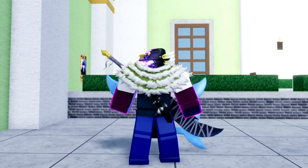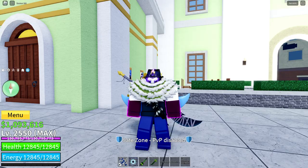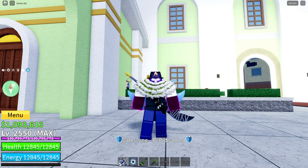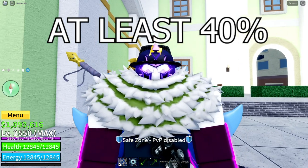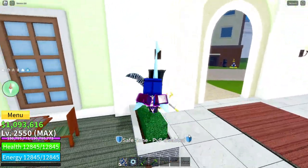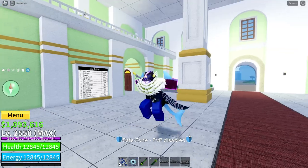Also, make sure that you have space in your inventory for the fruit you are getting as payment so you can at least accept it. As well as that, have some fruits that are worth at least 40% of the fruit you're getting for payment so that you can trade for it and not just have to get a smaller, worse fruit as payment instead.